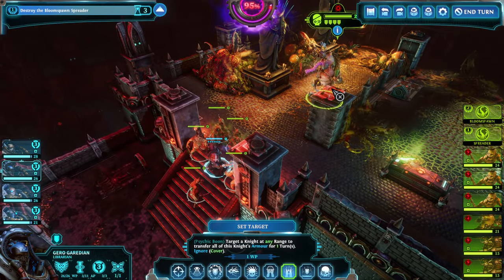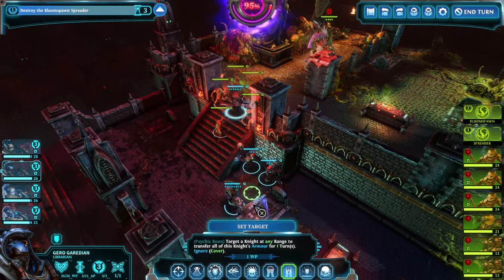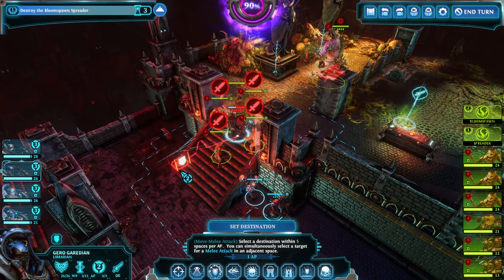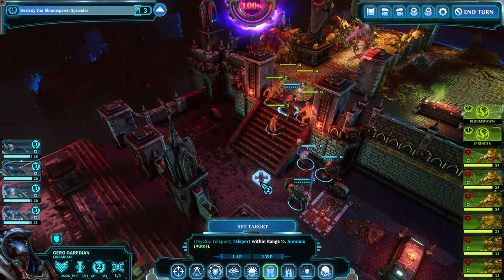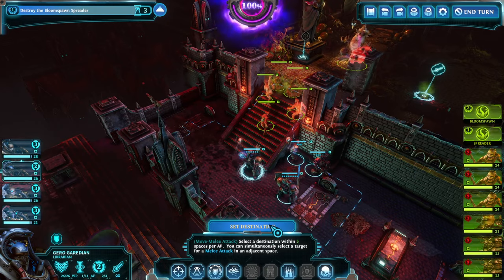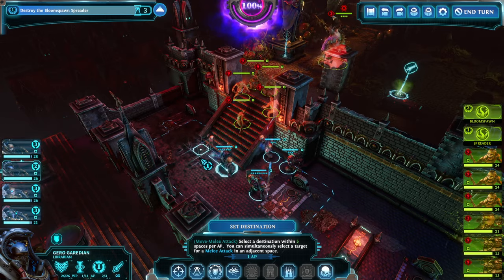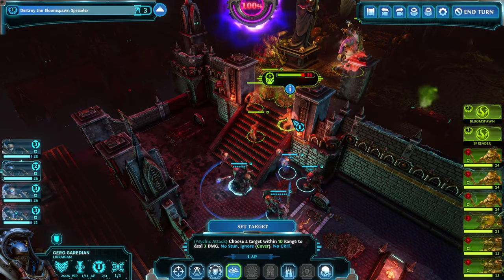Before doing anything, let's make sure we can get out if needed. Simply moving out would provoke a lot of attacks of opportunity. This team, however, is very much based on unity, so we're teleporting out. We're very low on willpower, but with our stratagems — in this case I'm running heal, though I could run willpower to refill — and the teleports aren't necessary by any stretch of the imagination.